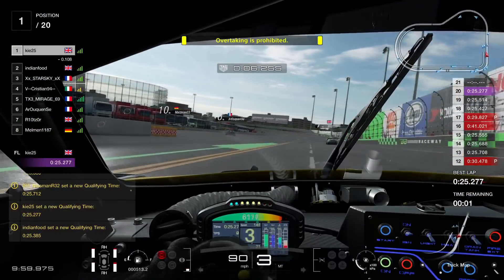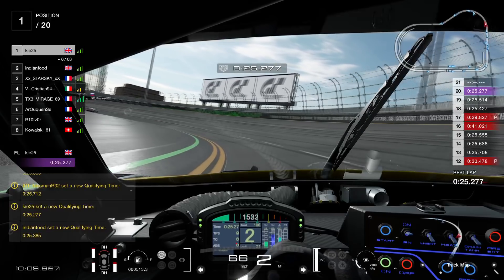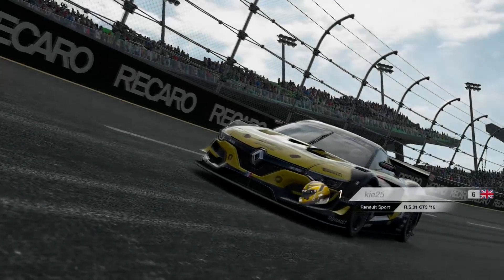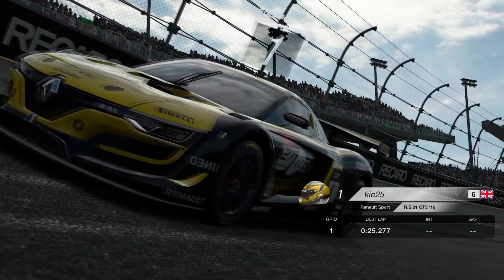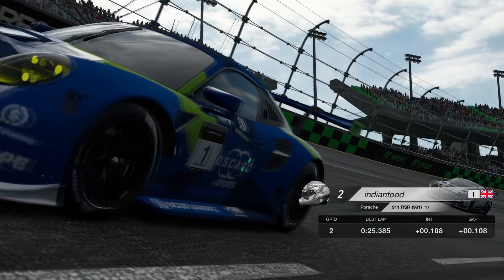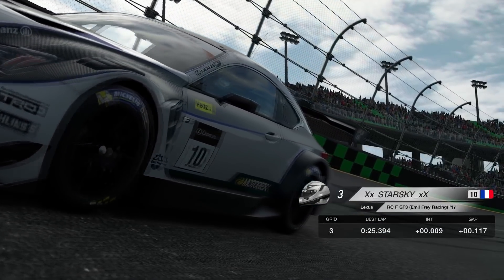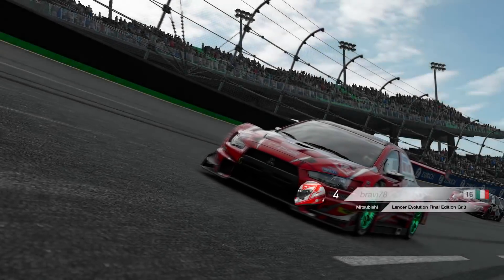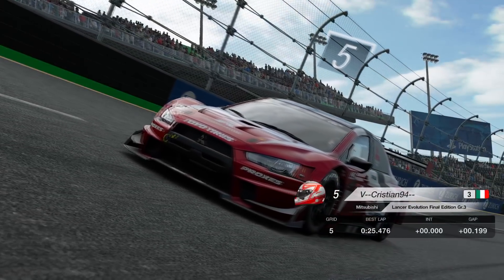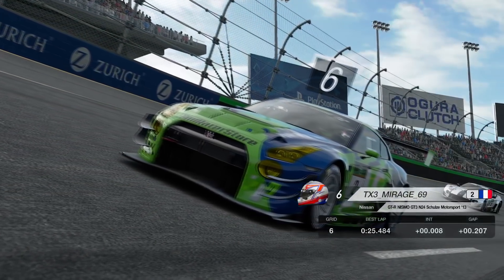Indian Food manages to take P2 right at the end as well, and a Lamborghini randomly comes across the track and hits us, but it's irrelevant because we're at the end of qualifying. So we're starting P1 in this top split FIA race with 25.277. We really hooked that lap up. In P2 there, Indian Food at 25.385. We had quite a big gap in P2. In P3, P4 Bravey 78, then P5 V Christiane on 94, and in P6 TX3 Mirage.